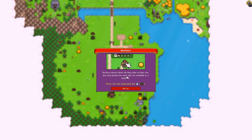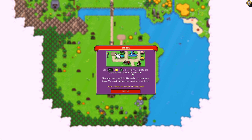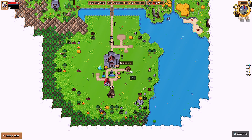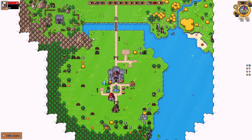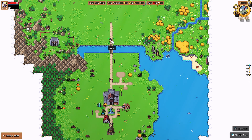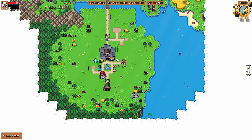Workers choose which job they take on their own — you only decide how many jobs are available in a building. Hover over the lumberyard and scroll up. Hold alt to see how many jobs are assigned and taken in all buildings. Now you have to wait for the worker to chop some trees. To speed things up, you need more workers. Build a house on a small building spot. We'll build a house here — oh, we need lumber. We only have one person. There's a defensive knight, and there's our priest, Selene — just random people. We got three wood, we need one more, then we can build a house for more workers.